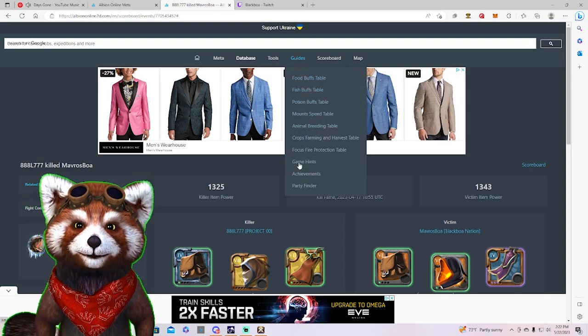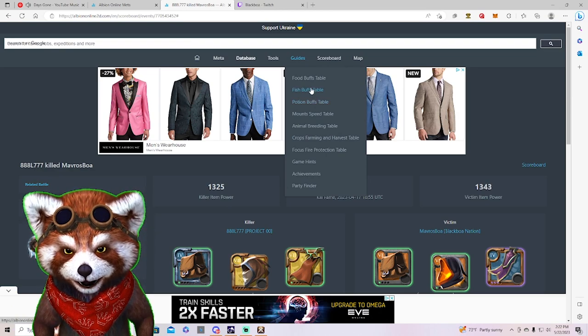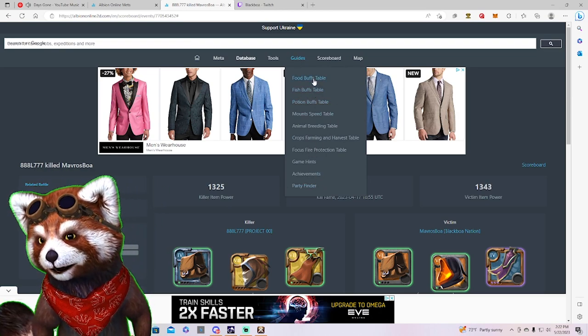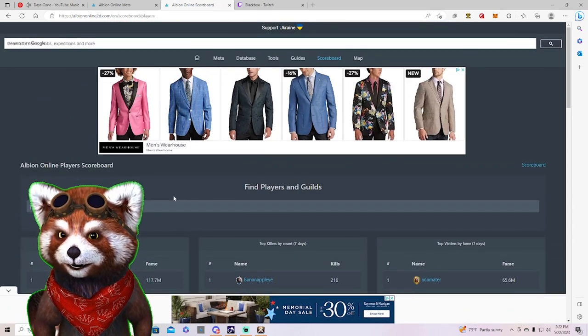They have a bunch of guides, though these are probably outdated — I asked the site owner and he confirmed they are not kept up to date, but they may still give you some good information. They also have a scoreboard where you can search for individual players.